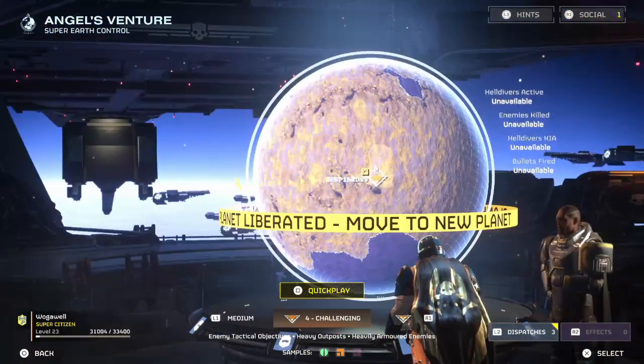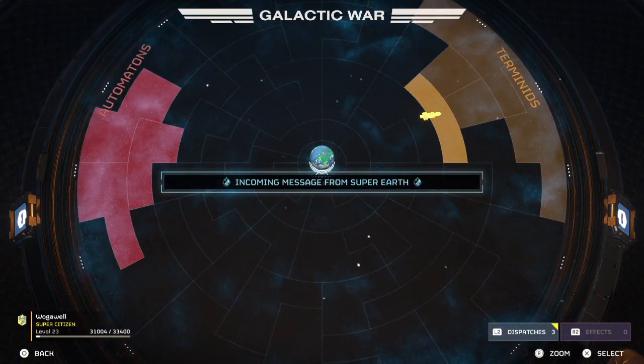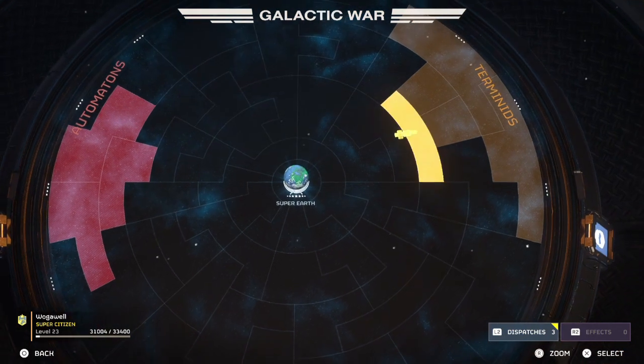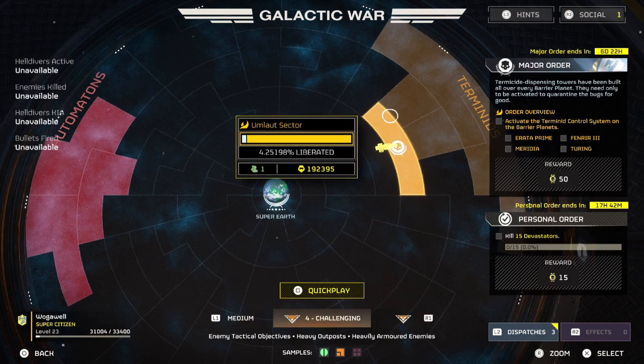To get started, you go to your navigation and you get a message from Super Earth. I love these messages because they're constantly feeding you lore and it feels like we're moving towards a common goal. The message reads: 'Upon each barrier planet now stands a network of massive thermosite dispensing towers — the Terminate Control System. Once activated, the TCS will exterminate every Terminate on that planet and inoculate it against all future infestations.'